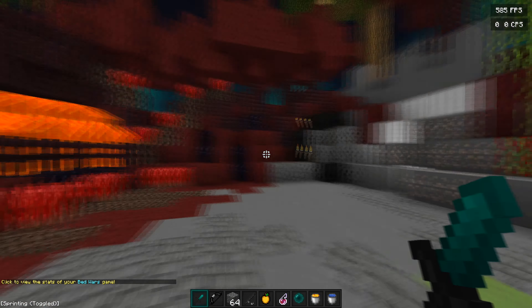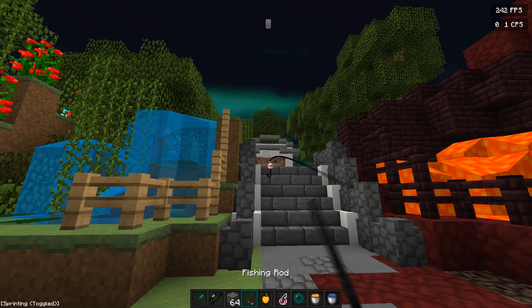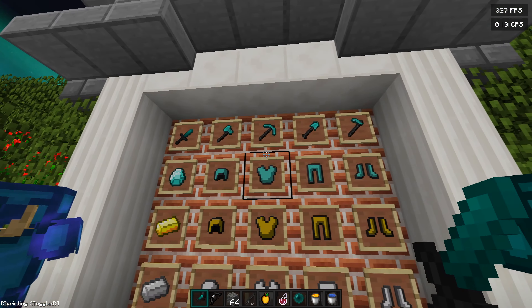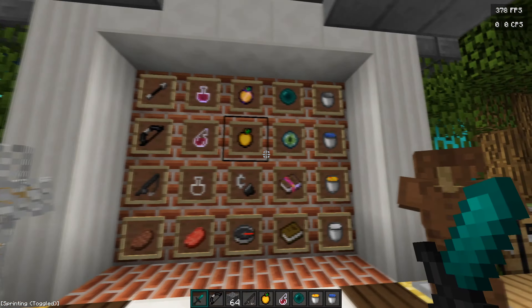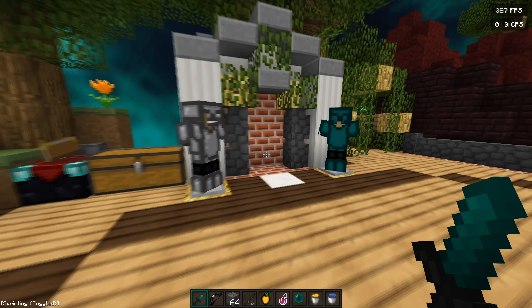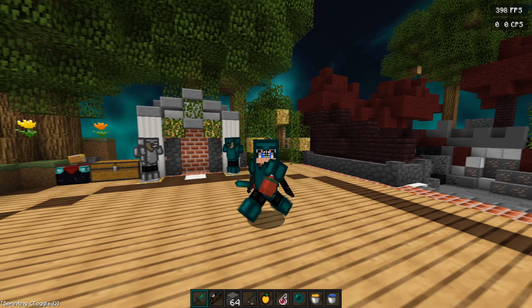If you guys are wondering what the rest of the stuff looks like, here it is. So here's all the blocks, the bow, the fishing rods, and all the diamond armor is up here as well, and the tools. It looks amazing — it's diamond armor in my opinion. And here's all the items as well. The ender pearls look good. And yeah, that's about it. So let's get into the next pack of the video.